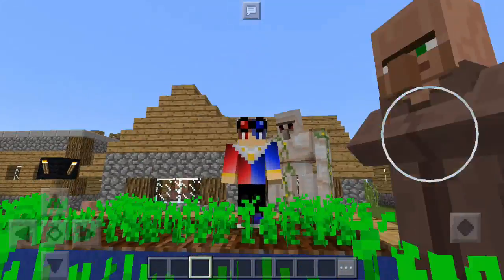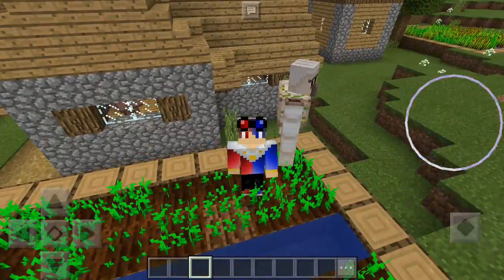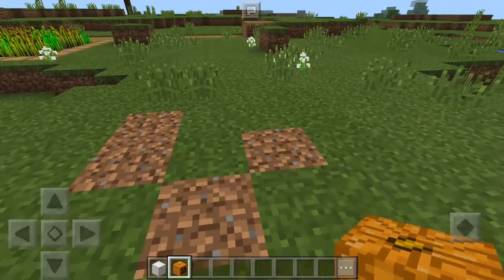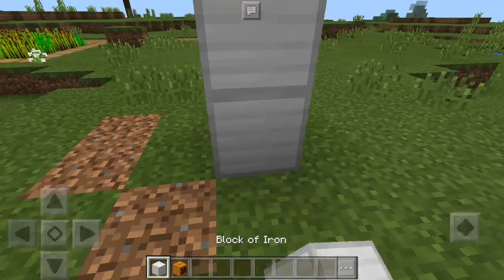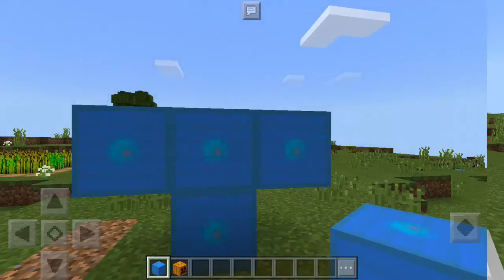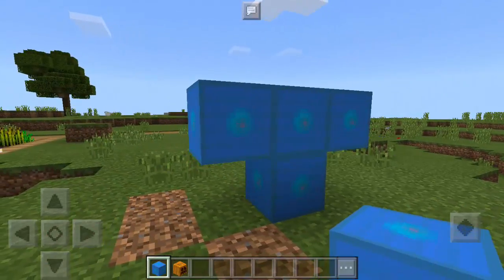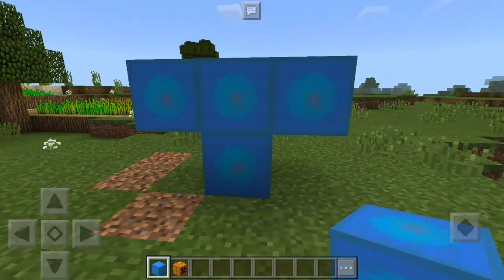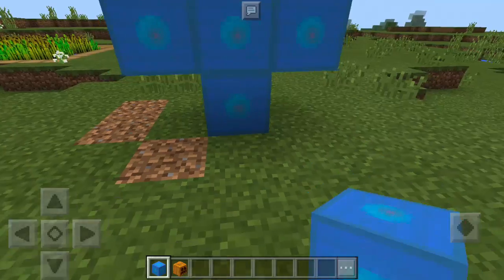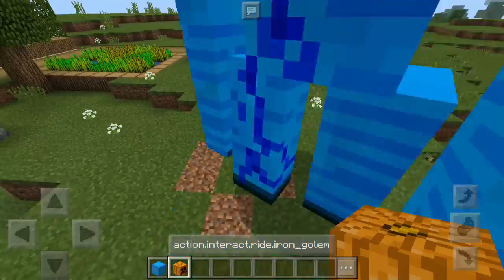Just imagine a friendly mob that can beat the wither boss and be your companion anywhere you go — that's going to be epic. So let's spawn an iron golem here. You can see we have the letter T shape. Now let's apply the add-on. As you can see, the iron block turns into this weird-looking blue block with a little animation on it, and of course to complete the recipe we just need the pumpkin.